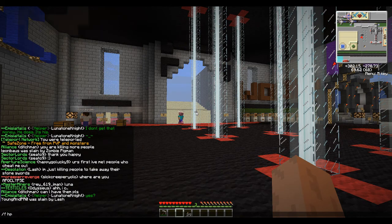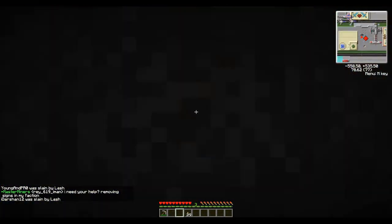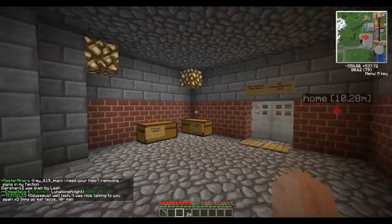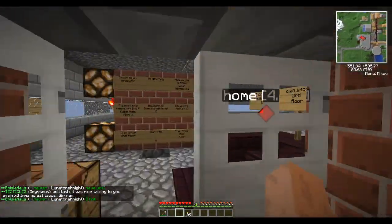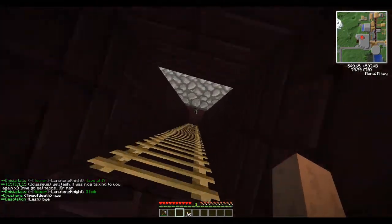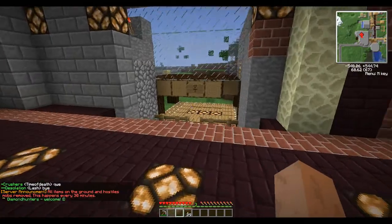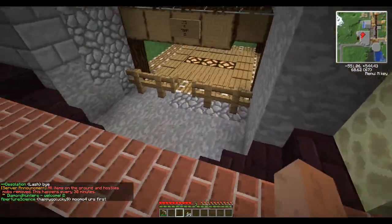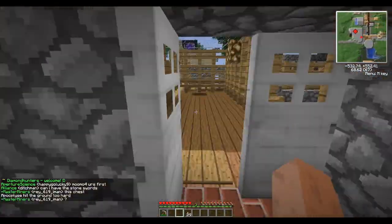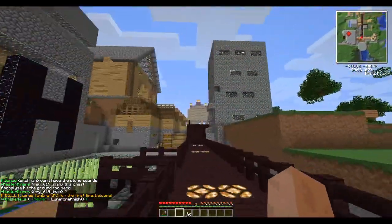I'm going to take you guys straight to my faction home. There are basic teleportation commands in the server just for faction homes and the spawn area. Welcome to my faction home. This is not much, but because we're inside this is the spawn for anyone basically. It's a pretty nice setup. I'm going to be showing you guys a little bit of a tour and what the setup we got going.